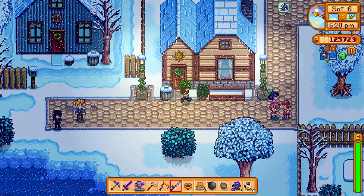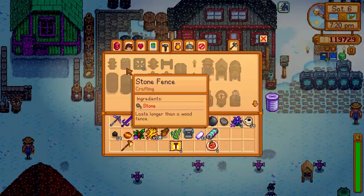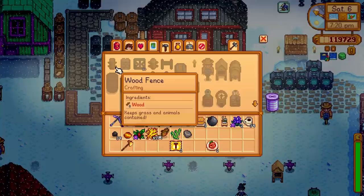Alrighty, let's go ahead and head back to the farm. We got a dwarf gadget from one of those geodes. We can make a farm computer. Not sure what to really do with it, but okay — never had one before. It just gives you some info.